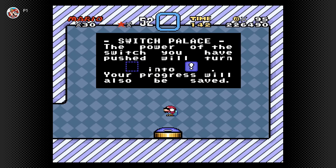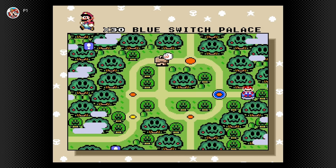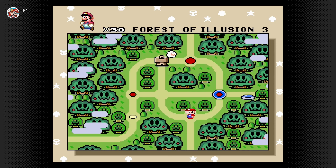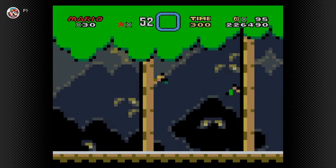Here we go — boom. The power of the switch you have pushed will turn all highlighted blue blocks into solid blue blocks, and your progress will also be saved. Alright, awesome — we'll gladly take that. We only got two more levels, I believe. So now that we got that taken care of, let's go ahead and jump into Forest of Illusion 3.